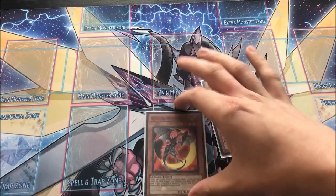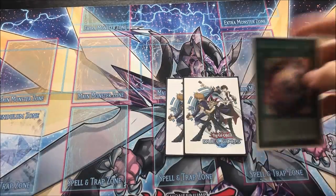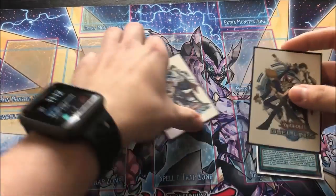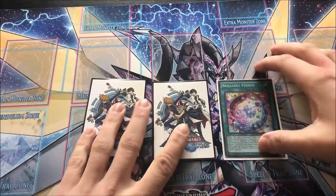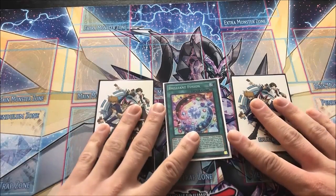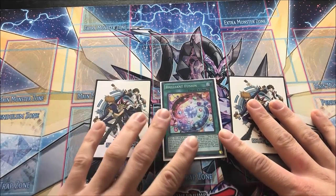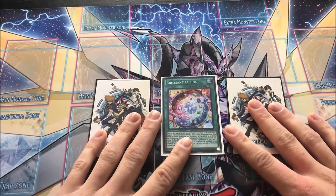I played one Eclipse Wyvern and one Garnet Amber - these were just the targets you sent for Brilliant Fusion. That's it for the monsters - the same 34 monsters I played before. For spells I played three copies of Brilliant Fusion, but two are missing because I can only use one now. That's where we're going with this - showing you guys how many cards got hit.